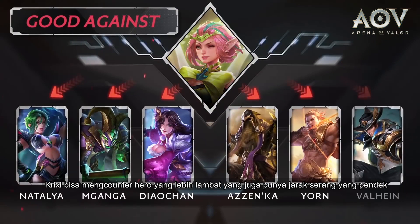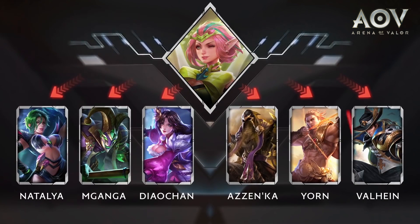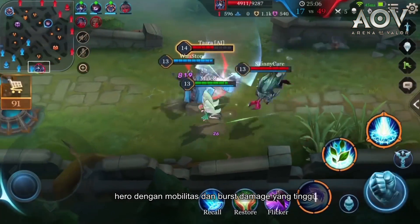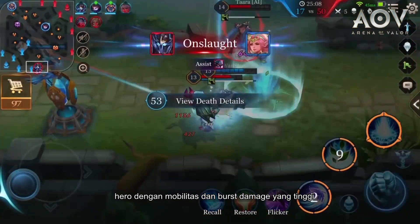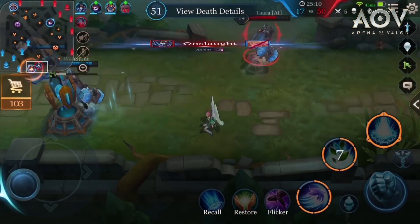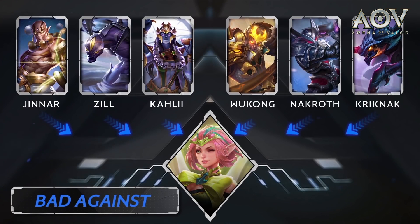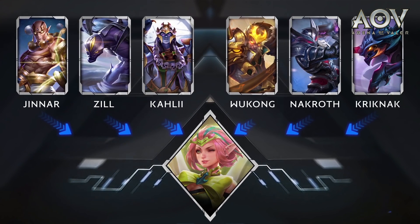Crixie can counter slower heroes that also have shorter attack range, such as Natalia, Maganga, Dioshan, Azenka, Yorn, and Valhine. Crixie can get countered by heroes who excel in teamfights, those with exceptional mobility, and heroes with high burst damage, such as Jinner, Zill, Kali, Wukong, Nackroth, and Kricknack.